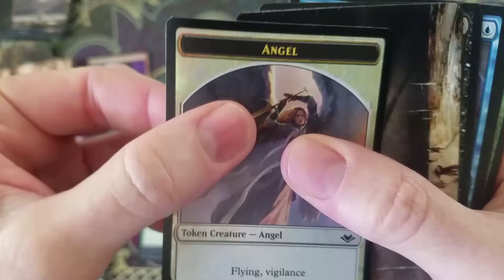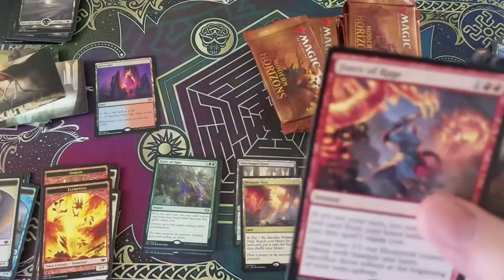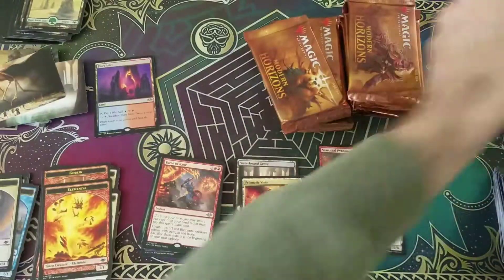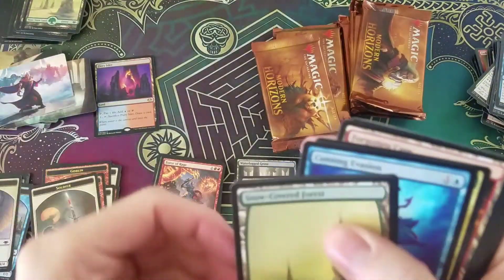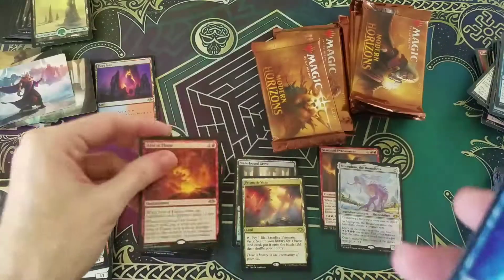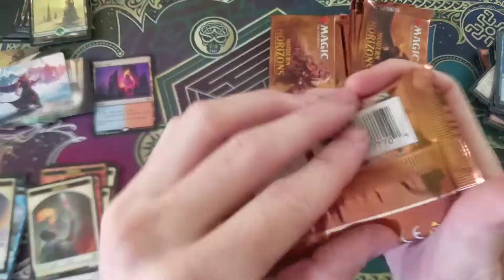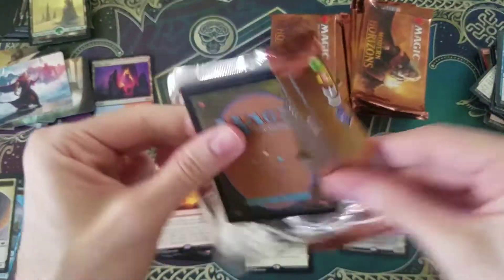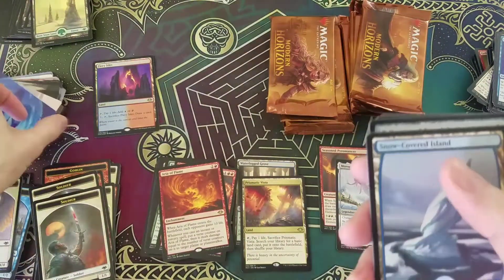Foil Angel — I don't think I've ever seen one of those. Pretty nice. And we got a Force of Rage. Soldier. Urza Art. And Aria Flame — this card's better than it seems, I think. It sucks if people kill it right away, but if you just keep casting instants and sorceries after it comes out — flashback, whatever you need to do — I feel like this is a big game ender for Storm Decks. And I don't see it played much in Storm Decks. It does have a bit of a setback.